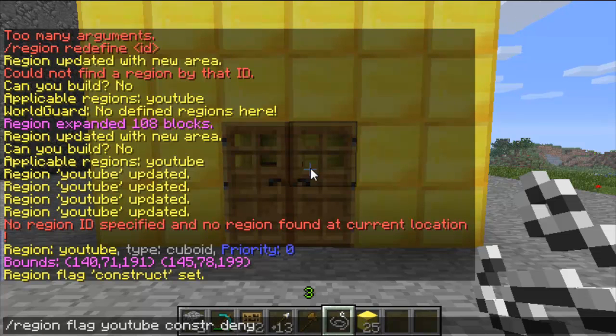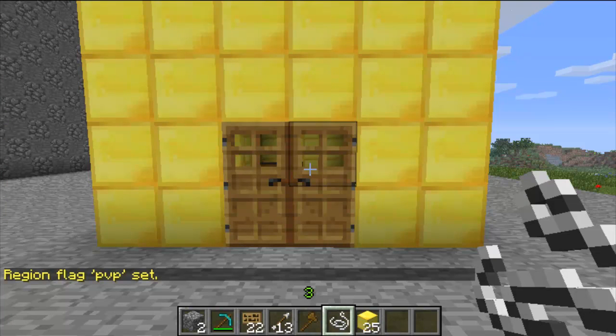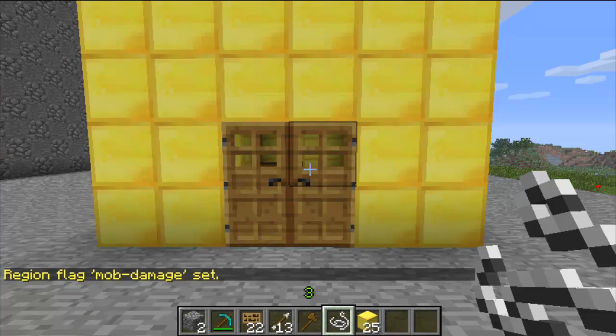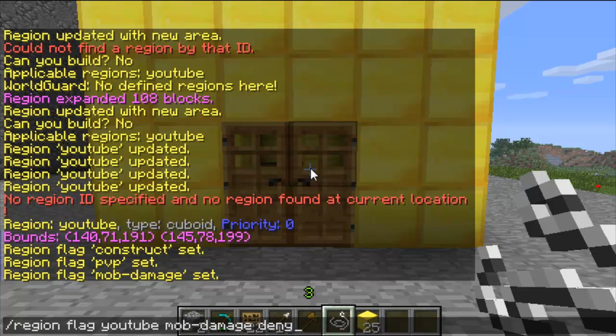The next one's the same command but instead of construct you put in PVP deny, and this means no one can kill each other inside this region. The next one's mob damage deny — this means mobs can't damage you inside this region. And then mob spawning deny — this should stop mobs from spawning inside this region as well.